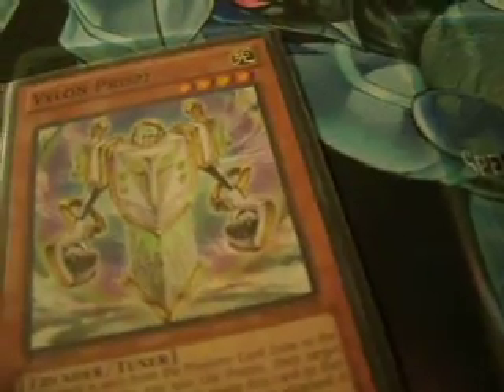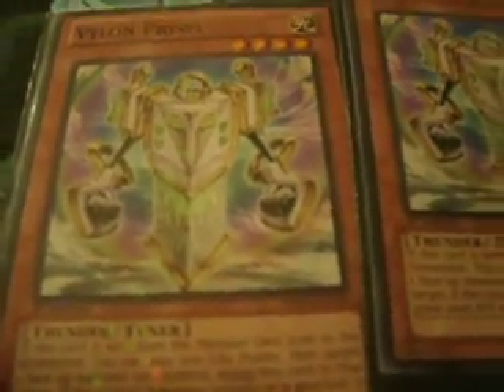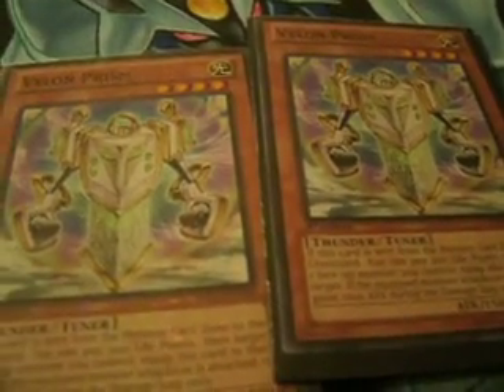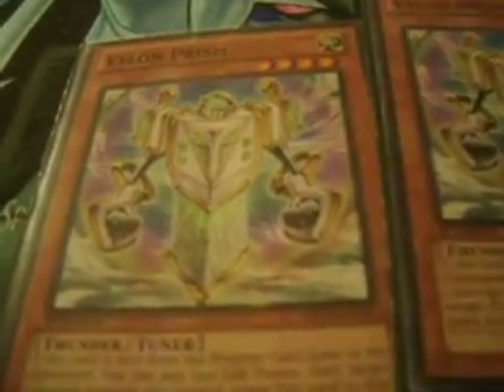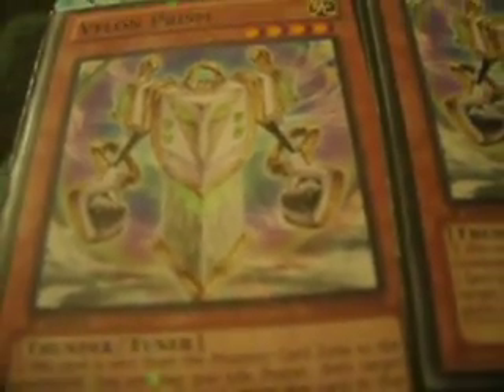The next card is Vylon Prism, searchable with Thunder Seahorse. It's a Level 4 Tuner, so it gives you access to Level 8 synchros. It also has a good effect: when it is sent from the monster zone to the graveyard, you pay 500 life points, then equip it to a face-up monster you control. During a battle between that monster and another monster, it gains 1000 attack during the damage step.